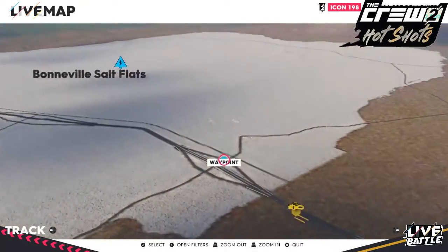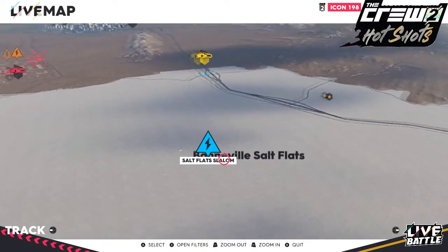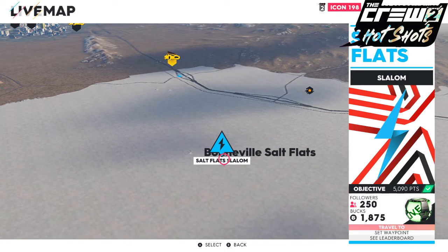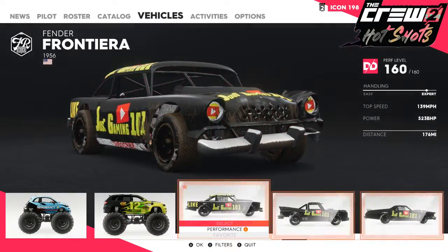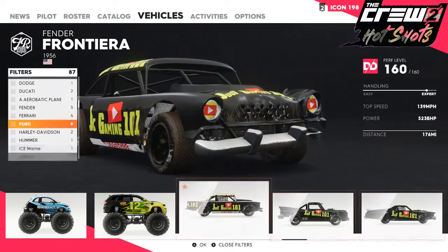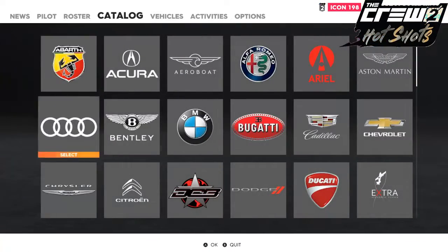We will set a waypoint there and instead of going here we will go all the way over to the Bonneville Salt Flats Slalom and spawn there. I need to check if I have the Lamborghini by going to my filters, then brand, all the way down to Lamborghini. I only have the Murcielago so I need to go buy the Aventador — I'll be back in a moment.